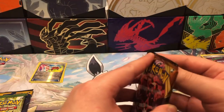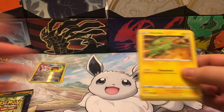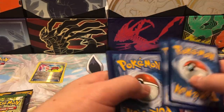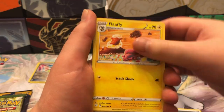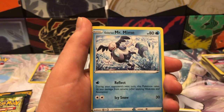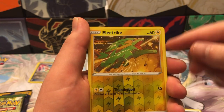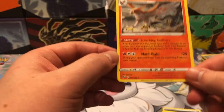Alright, on to the next pack. Code card. We got: Energy, Flaffy, Carnivine, Big Parasol, Electrike, Glaring Mr. Mime — we actually got Mr. Rhyme just a bit ago. Grimer, Clink, Skiddy, Reverse Electrike — actually pretty cool. And for the rare, Talonflame Non-Holo.